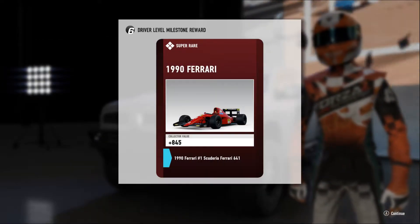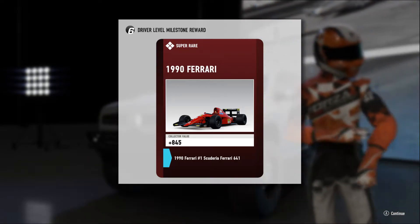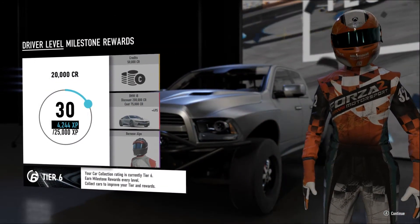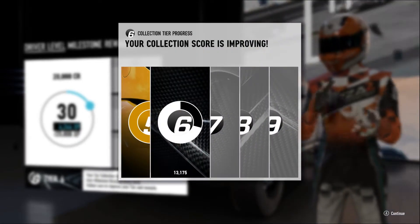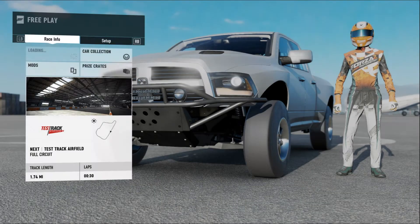I've leveled up. 20 grand for leveling up. I kind of want this Ferrari, so I'm going to go with that. Could pick the driver gig, could pick 50,000 credits. I'm going to go with the 200,000 credit discount because that's a lot more than 50,000 credits, and that car is amazing. Halfway through collection level 6. So that's my progress at the moment.